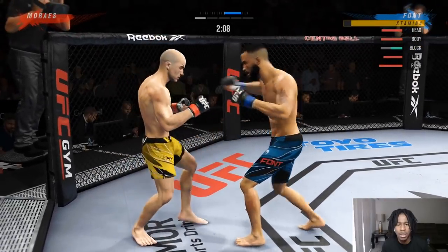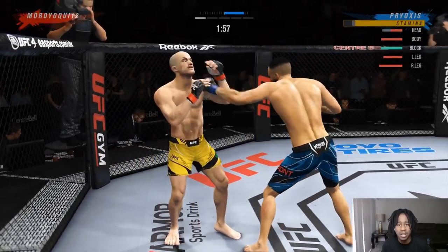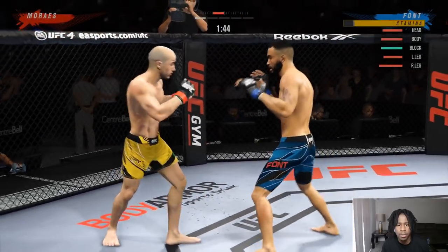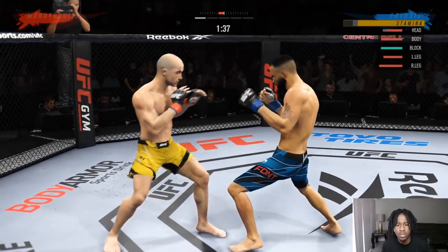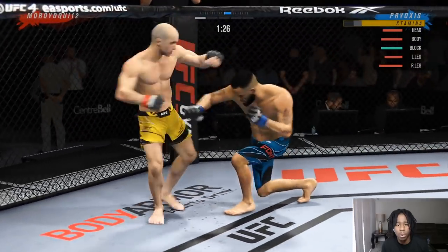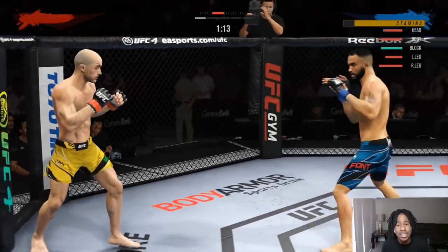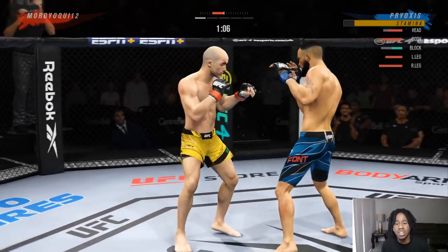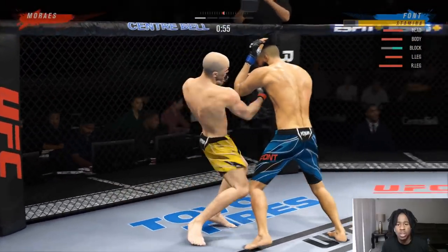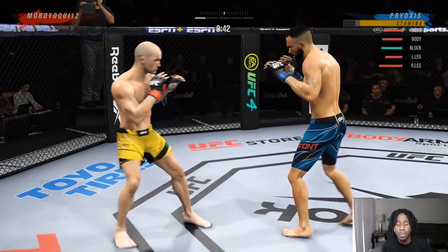I'm pressuring him against the cage and hitting him with a two-piece. Staying in his face because Muay Thai guys in the pocket have knees and elbows, so it's not as easy as it looks. I'm not walking him down trying to break his block — I'm trying to land with purpose and set things up. Right there I threw a lead body hook faint and then immediately fired off a real hook to the body. Cross up top, jab, cross lead body hook.